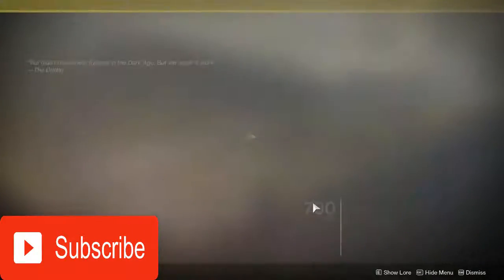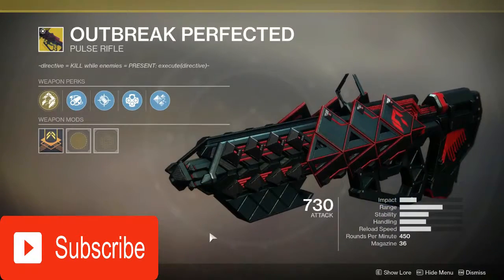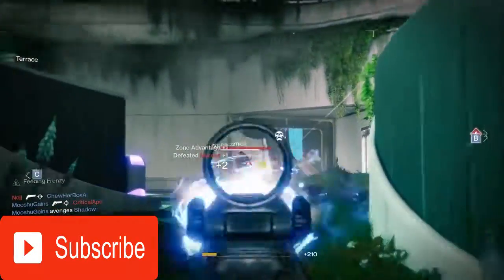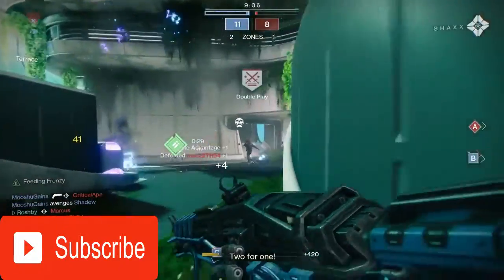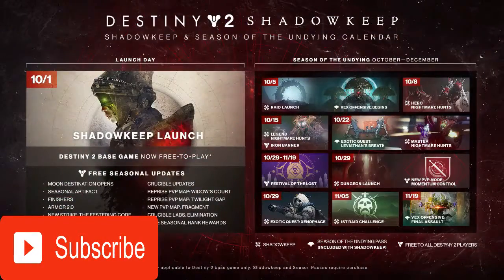Exotics from Year 2 will also be available, such as the Arbalest, Bad Juju, Thunderlord, and Outbreak Perfected. All PvP maps will be available, and you will also have access to the free rolling updated content that will be available during the Shadowkeep season, known as Season of the Undying.